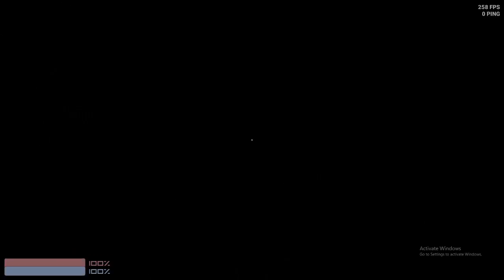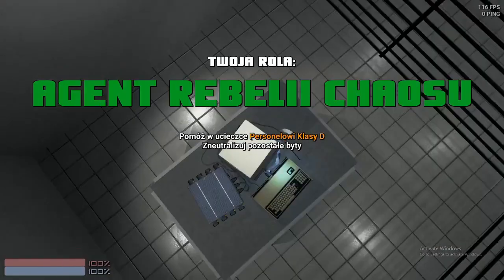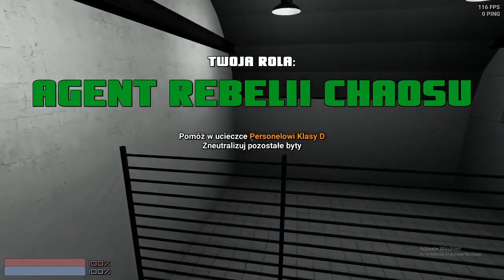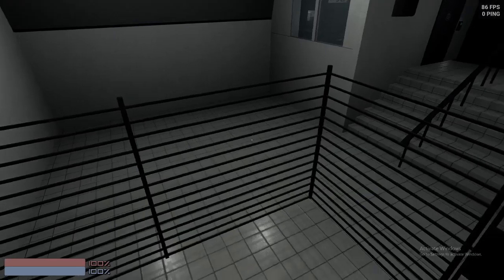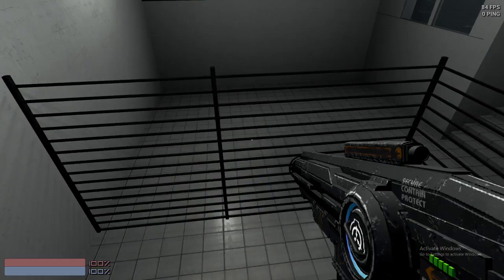This is the one that I pressed. That one's like connecting to an IP, and this one's like some sort of tutorial. Agent Rebel Chaos. I'm probably going to go Chaos. It said something like 'All personnel report to speed chaos. Immediately.' So this one is likely telling me to help D-class and stuff.